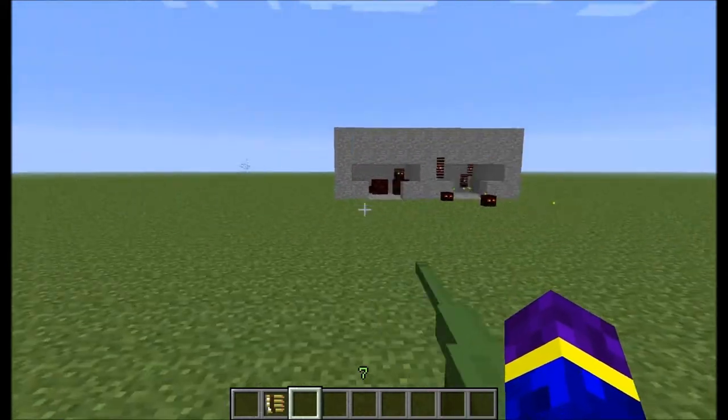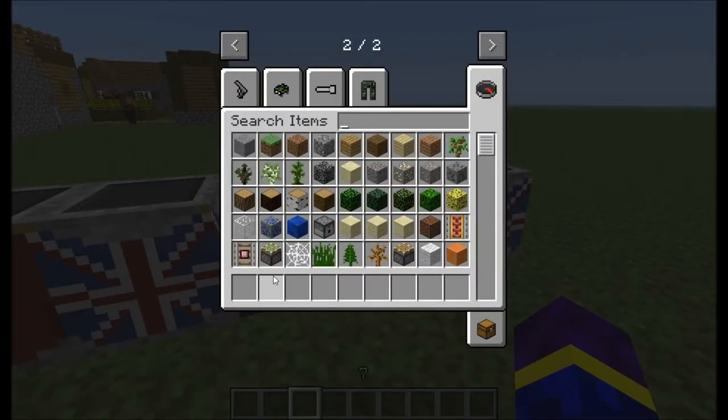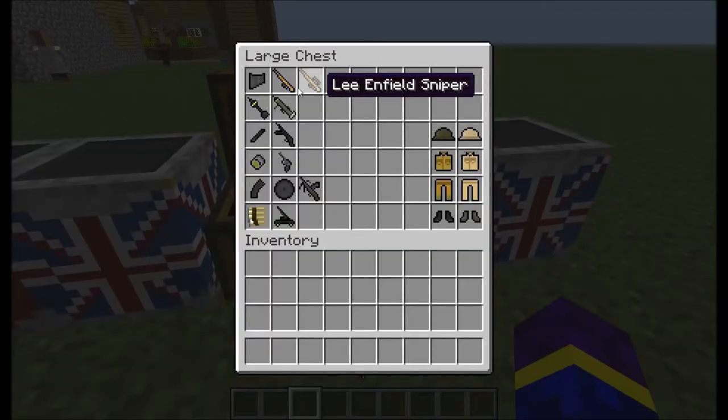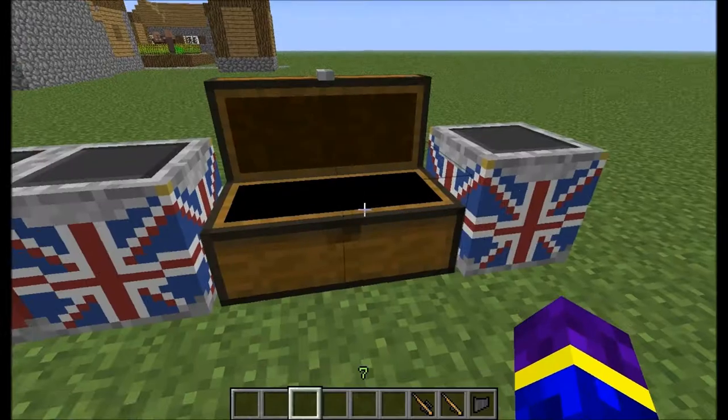You can see the particles coming off. This is the British weapon box. We've got a Lee Enfield ammo, and a Lee Enfield itself, and a sniper version of this.